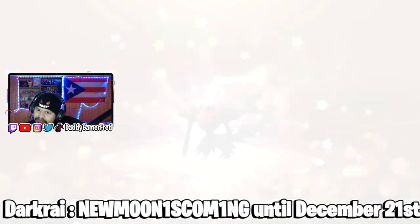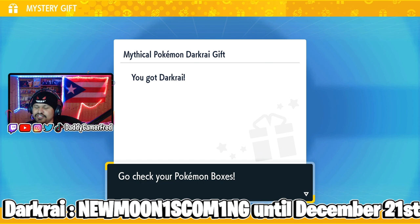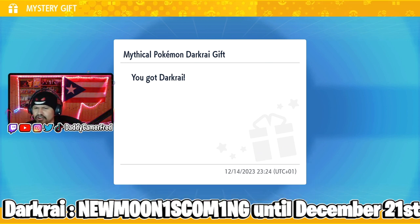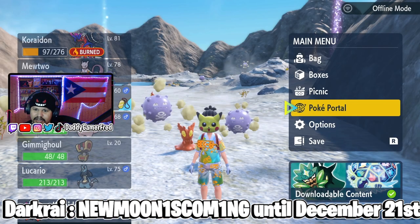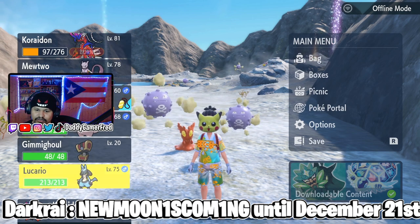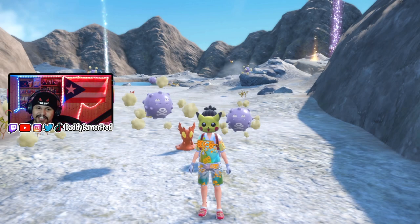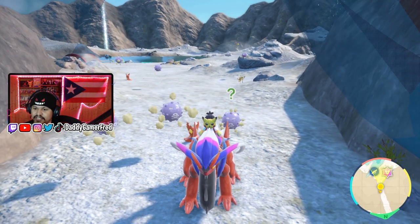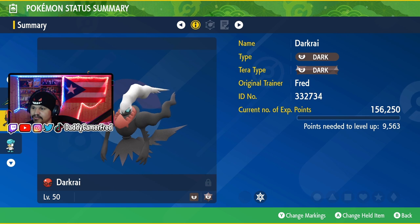Not a shiny, but it's mythical, so we'll take it. They usually tie the Darkrai events around the new moon — a moon event happens in real life and Darkrai pops up in the game. That happened in Brilliant Diamond and Shining Pearl, which was the game it was first introduced in, and now again in Scarlet and Violet. Checking the Lucario — it's in a Cherish Ball, shiny in a Cherish Ball, love to see it. And the Darkrai is also in a Cherish Ball, level 50, with the OT trainer name as yours. Pretty cool.